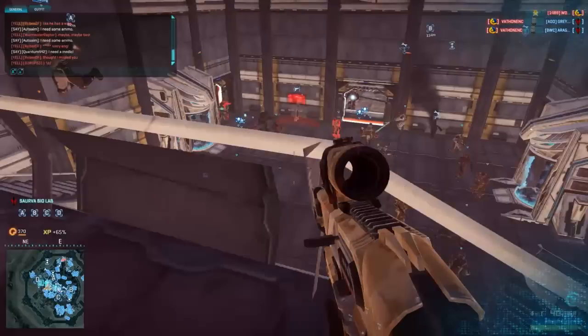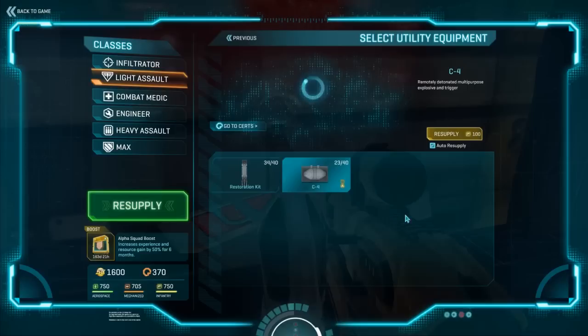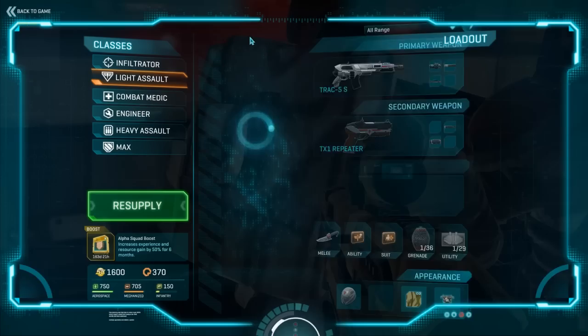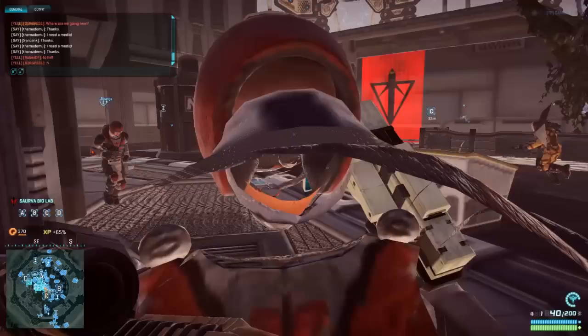Planetside 2 is a dynamic game - things constantly change. You can't just get good at one class; you really do have to be willing to use a variety of classes. Any time that I have lots of resources like I do right now - 750 infantry res - I always want to try to stock up a little bit on C4, which costs 100 infantry res a pop. I always try to leave 100 or 150 at the bottom so that I can get a MAX if necessary. It does cost resources to pull a MAX unit - those are the big ones.